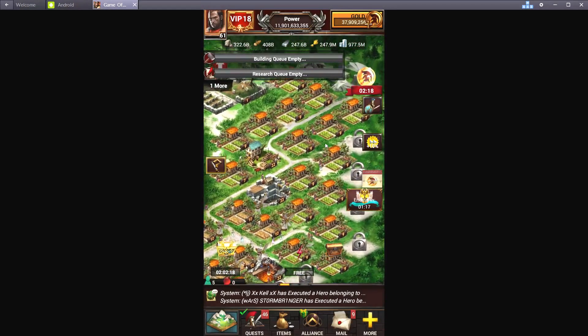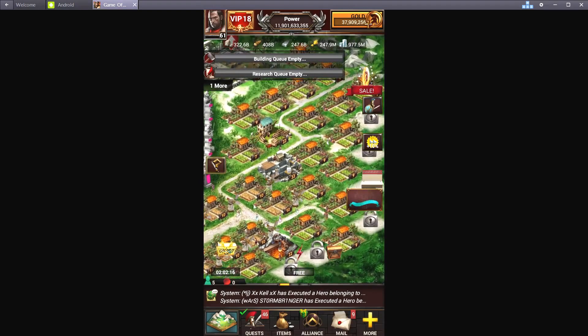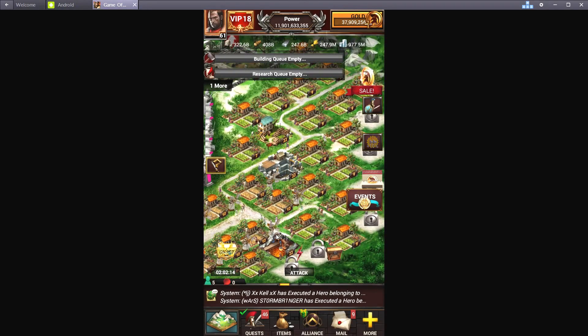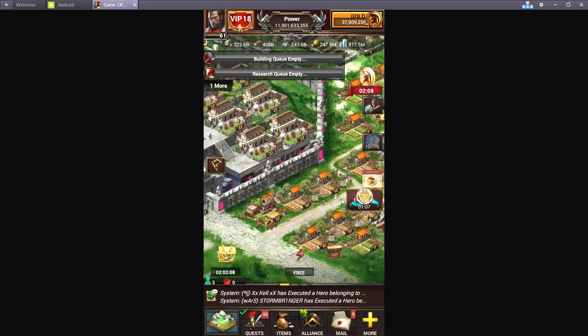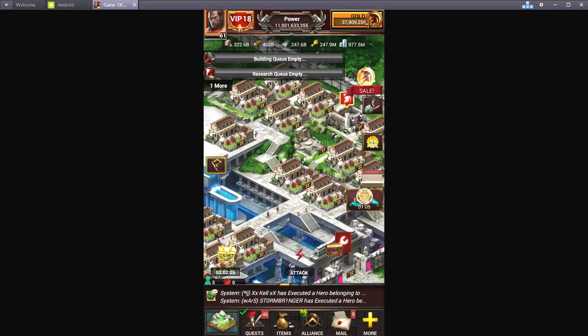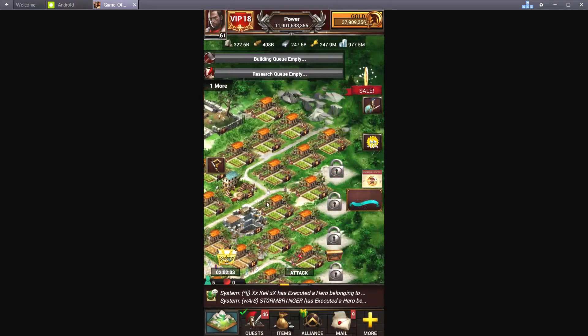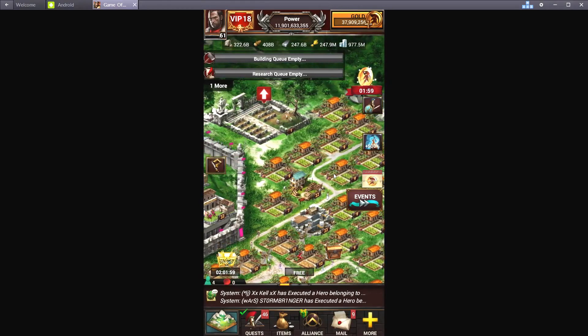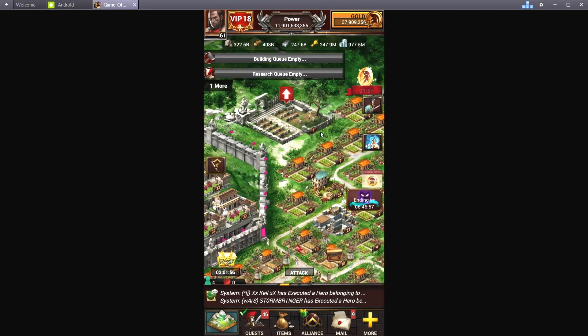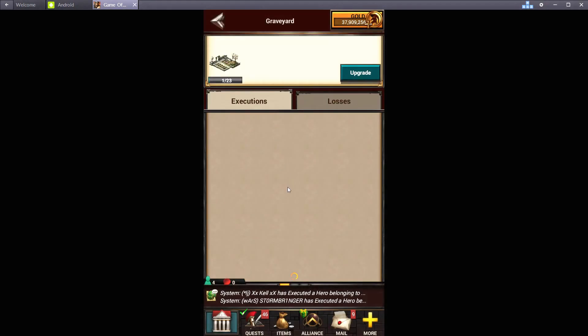Let's start over here. This area doesn't really need anything — it can basically be empty. I have a lot of farms just so I have a little bit of extra food. Basically all you need is one of each building so you can build some of the things that require it. That area can be empty; it doesn't matter, it doesn't give any boost. The graveyard doesn't really benefit us stat-wise.